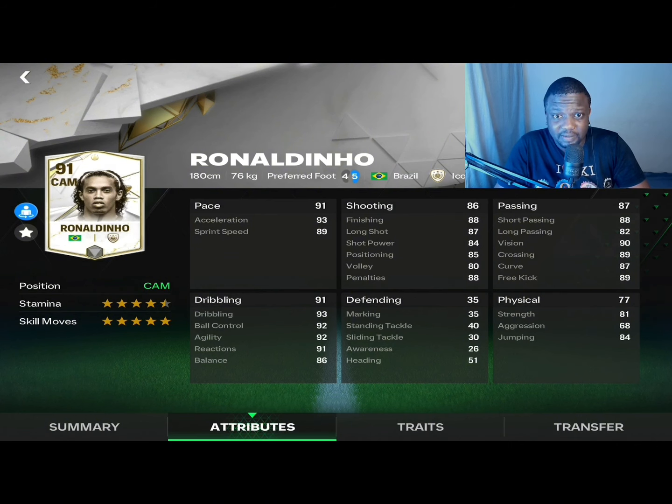His passing stats are really amazing with an overall stat of 87. Short passing is at 88, long passes at 82 — you don't expect to be pinging long passes with Ronaldinho so that's not much of a letdown. But the vision is crazy good at 90, crossing at 89, a very decent curve, and a very good free kick stat.